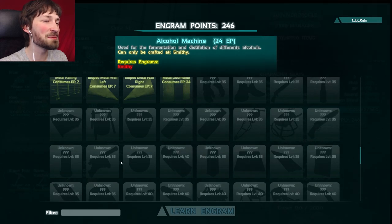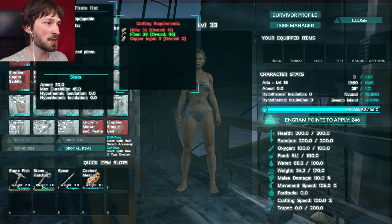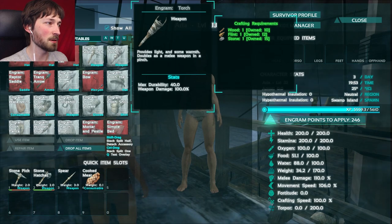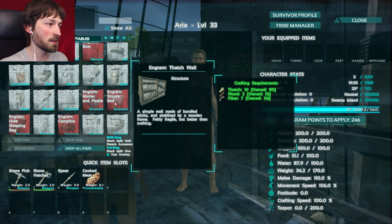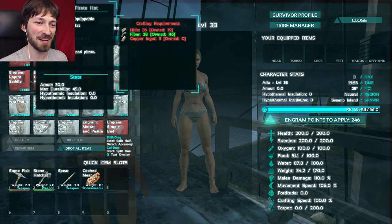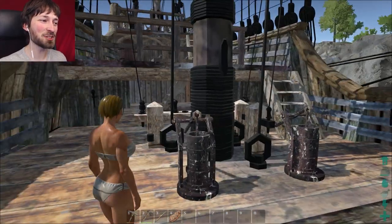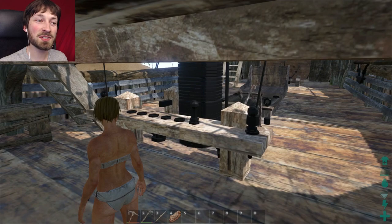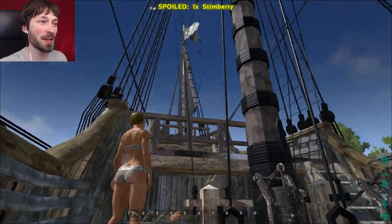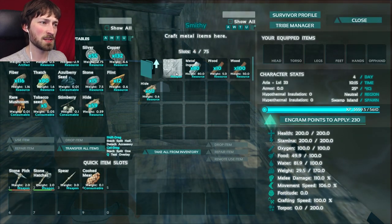I need to be level 35 to get cannons on my ship. Okay, maybe we'll save that for another episode. Right now we can make a pirate hat - we need hide and copper ingots. Through the magic of console commands, I have managed to give us a smithy and I found out you can actually build them on your ship. This entire ship acts like one giant floating base, which is crazy. I cannot imagine what some people have built on this. But right now we have a smithy in the back and I've given us all of the resources we need.